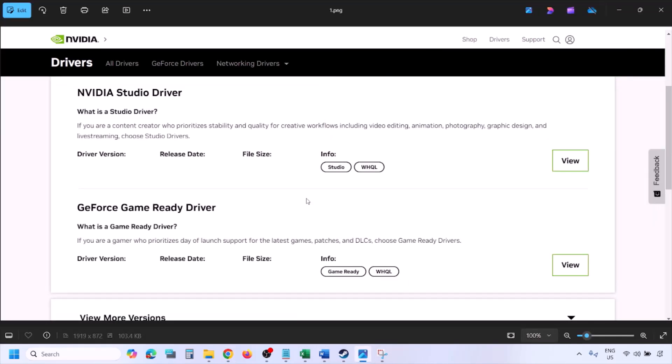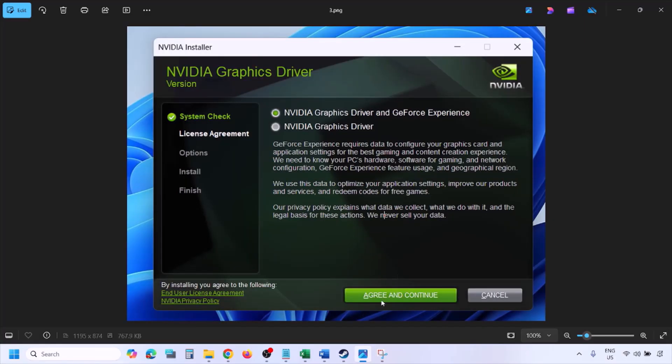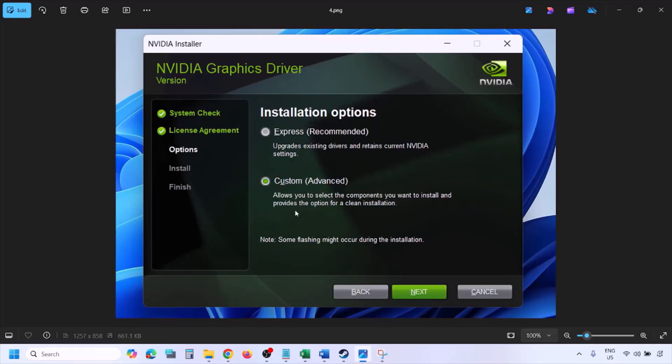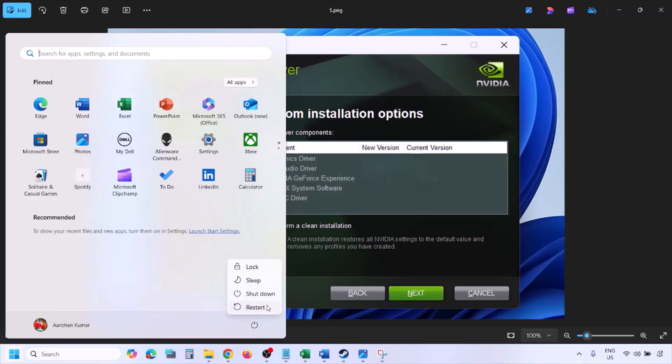Once you click Find you will see a page with the latest GeForce Game Ready driver. Click View, then click Download and let the download complete. Once done, run the EXE file — click Agree and Continue, then select the Custom option (Express is selected by default — select Custom instead and click Next). Put a check on the box that says 'Perform a clean installation,' then click Next and let the installation complete. Once done, restart your computer and launch the game.